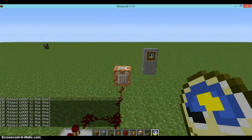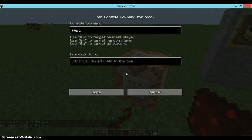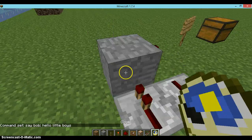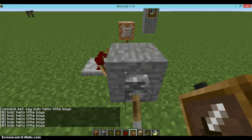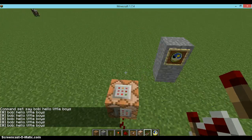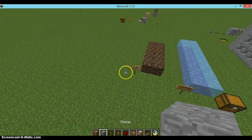For example, you could set the command block to say something like 'hello little boys' and it will just keep repeating it — 'hello little boys, hello little boys'. You could also set it to only run once, but with the repeating setup it just keeps going.